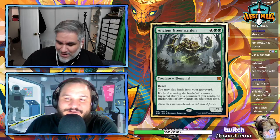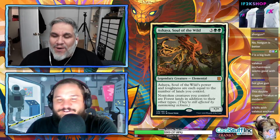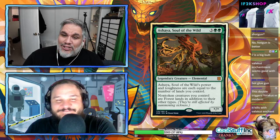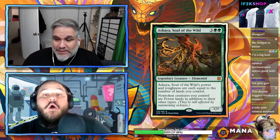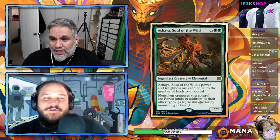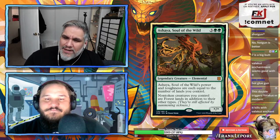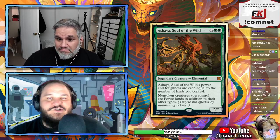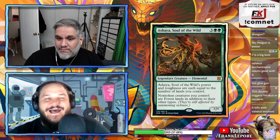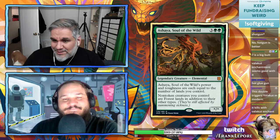Ashaya, Soul of the Wild — this is Ashaya's second appearance; the first was Nissa's negative two ability. Ashaya is a star/star elemental with power and toughness equal to the number of lands you control, so presumably you're playing this on turn five at the earliest as a 5/5. Non-token creatures you control are Forest lands in addition to their other types.